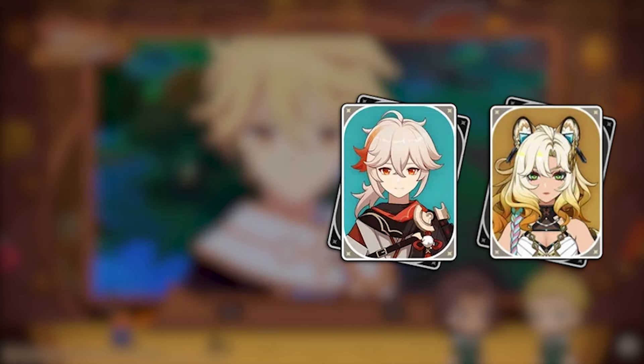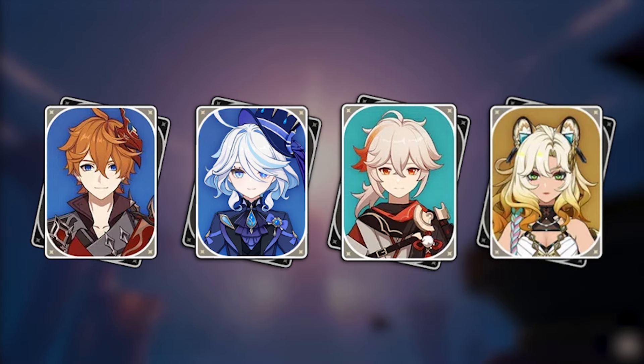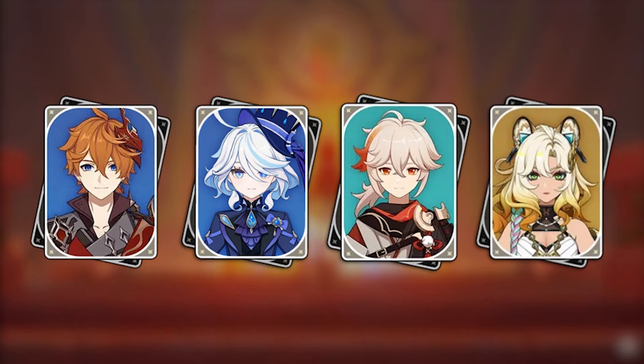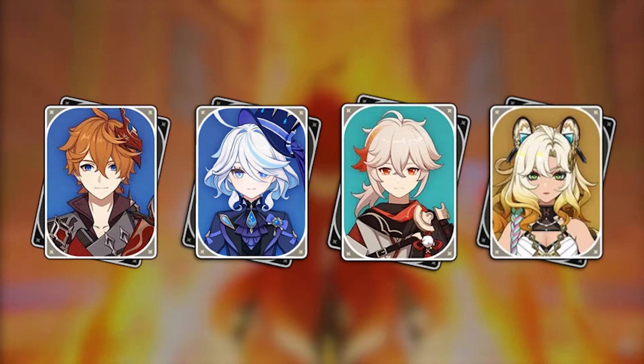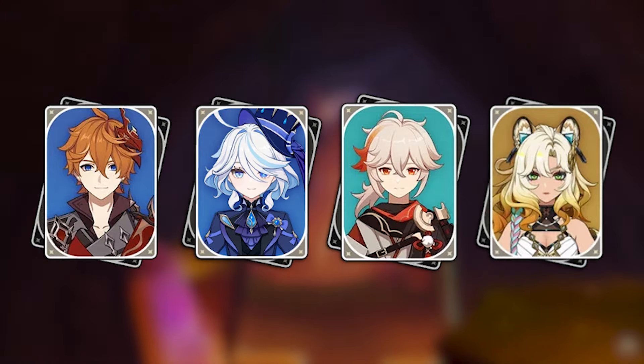Kazuha and Shalonen with their buffs and debuffs are like two cheeks of the same ass — running them together makes for some strong hyper carry teams. Arlecchino, Kazuha, Bennett and Shalonen works. Arlecchino swapped for Raiden would be solid, although you could swap Kazuha for Sara if you wanted to. You could even try a Childe-Furina team, which is a completely different role to what we're used to with Childe — it might be frustrating at C0 because of his skill cooldown, but if you have his C1 it'll be fun.